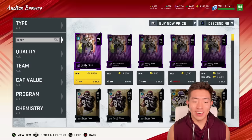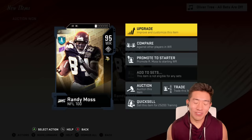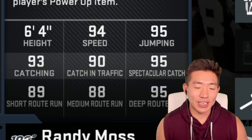What does he go for? 580,000. I was expecting a lot worse. So, one of the greatest receivers to play the game — what you got? 94 speed, so he's already one of the fastest cards. 95 jumping, 95 spectacular catch, 95 deep route run, 93 catching. It's safe to say he's the best wide receiver card in the game.